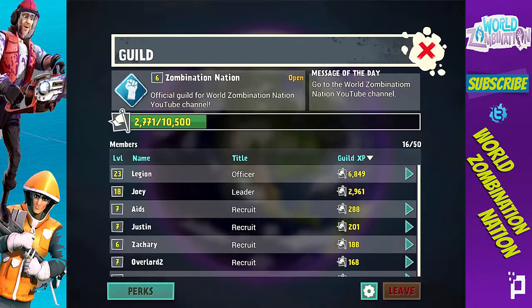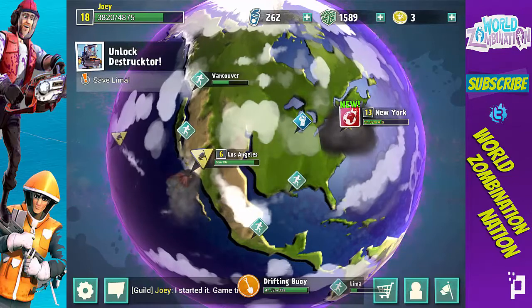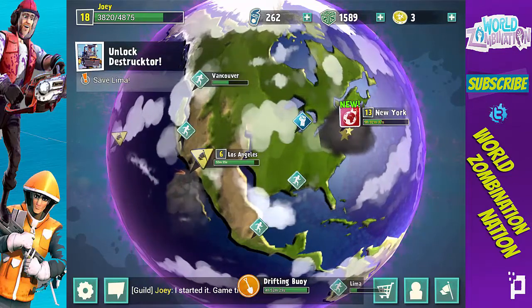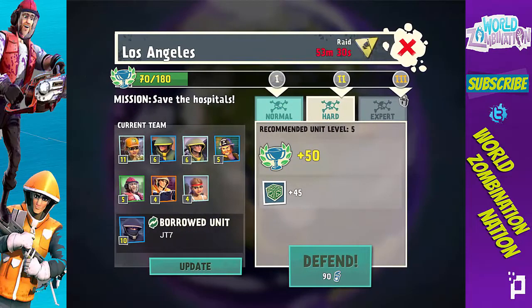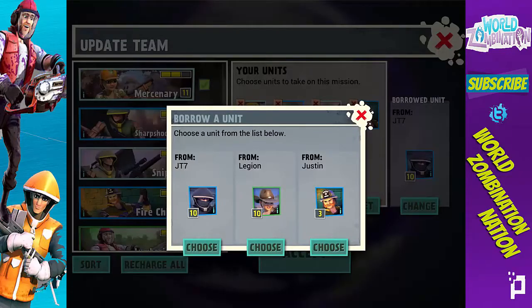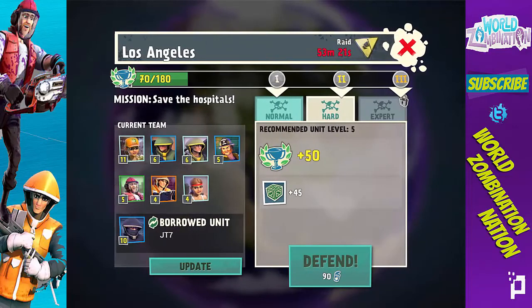That's pretty much what we got for the update for World Zombie Nation. Let's see how long this video is — I might go back to LA and try to win a raid this time. Five minutes in — we're gonna do it, we're going to LA. I really want that sniper from JT7.